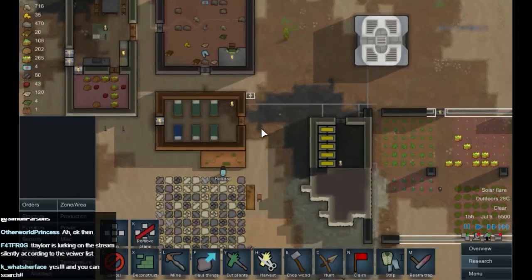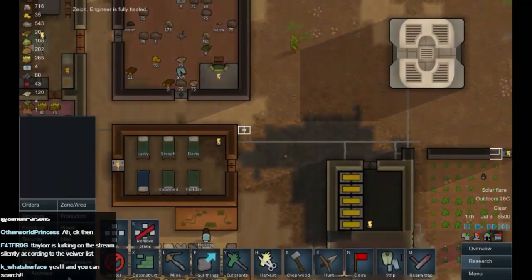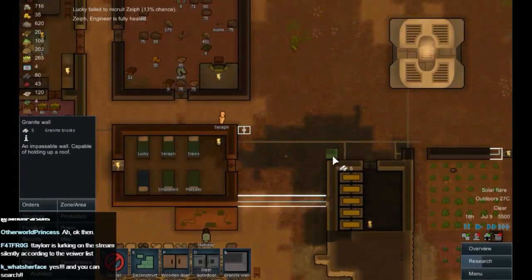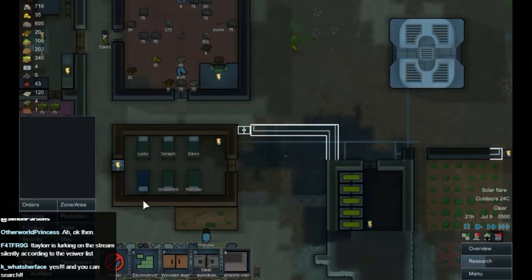We've got granite, so let's use granite. Structure — granite wall. Let's wall across there, wall across there, wall across there. When it's done, we'll take out that wall there. Now that'll give us a bit of extra wood. I wanted to replace this anyway, to be honest with you.